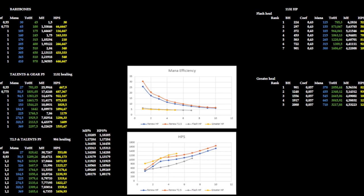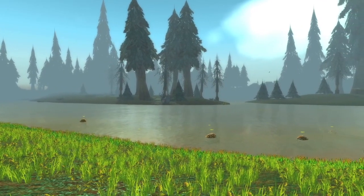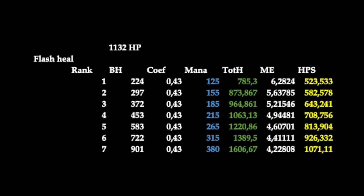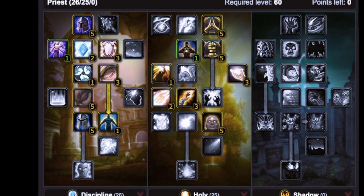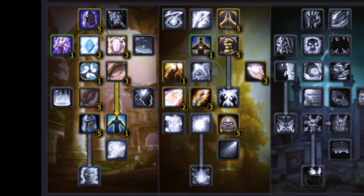Renew is actually insanely mana efficient and can produce some very high potential HPS. Let's suppose you have the best in slot gear for phase 5 and you're spamming Flash Heal. The best mana efficiency you could achieve is 6.3 healing per mana — that's spamming rank 1 Flash Heal, giving you 523 HPS. Or you could go for max HPS and spam rank 7 Flash Heal, giving you 1071 HPS, but only 4.22 healing per mana. In these numbers I've taken basically optimal talent and crit into consideration. I haven't included world buffs, however. I know I could also have gotten 10% higher base heal, but I didn't get it for Renew either, so it kind of balances out. This is really just for comparison.